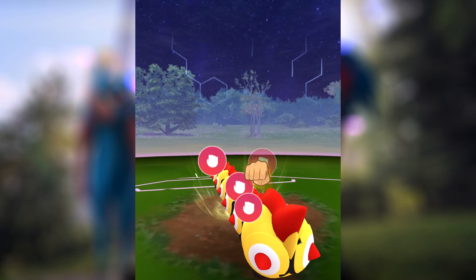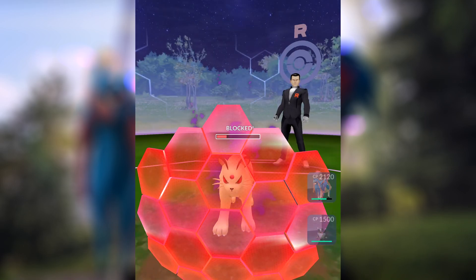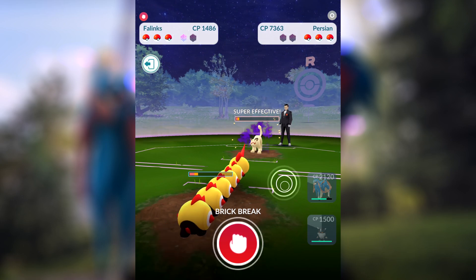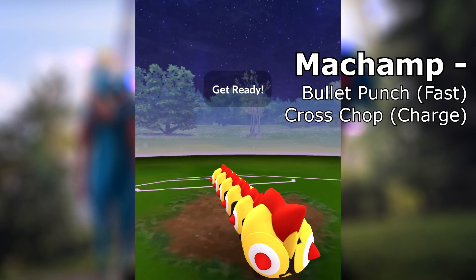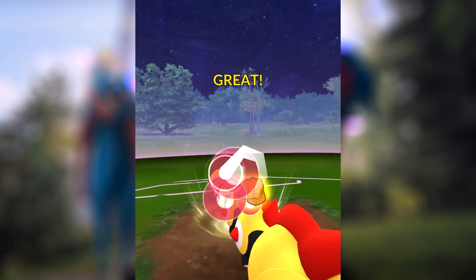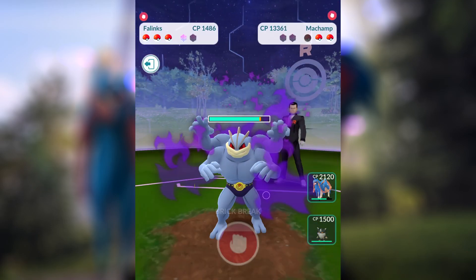Now the same goes for when we use a charge attack. Phalanx is a fighting type, so we're going to resist the Persian when it's using Feint Attack. This would go very differently if that Persian had Scratch — you need to handle the battle differently depending on whether Persian has Scratch or Feint Attack. Both Persians we're fighting today have Feint Attack, so your fighting types are great. Obstagoon is really great — we're going to see that pretty soon.